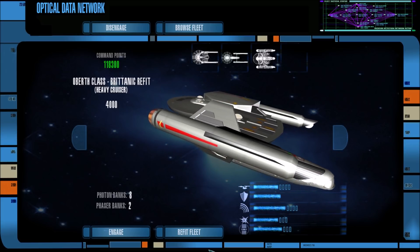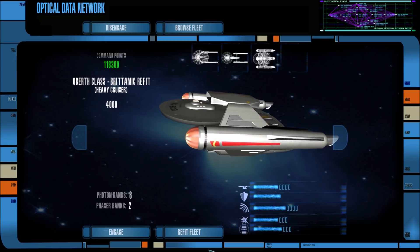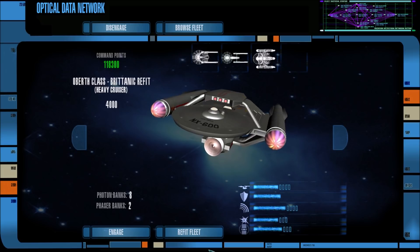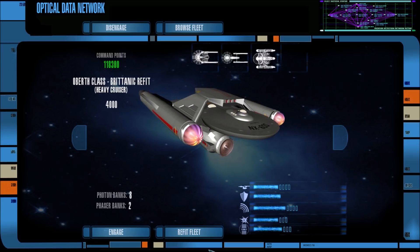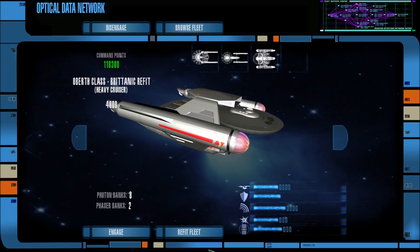I thought it'd be kind of neat to try to follow that up, so let's say the Romulans have infiltrated the system, they've built some strong points, and the Federation wants to push them out. So the Federation, after their last defeat, has amassed a force of 20 Federation starships, and the sector they are attacking is relatively undefended. We are only fighting 8 Romulan Diderik's warbirds and 2 Tal Shiar warbirds, plus a Romulan starbase.